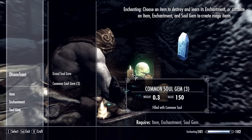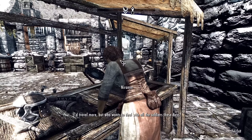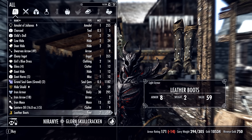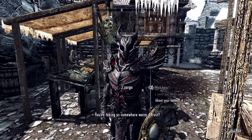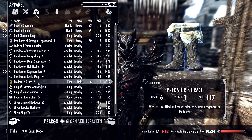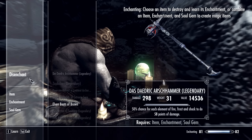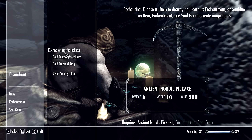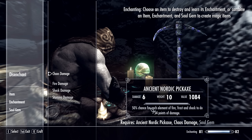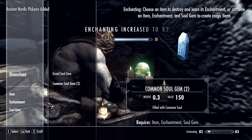We're almost to the next level, so we should enchant something else and that will get us there. Let's enchant the Nordic pickaxe — we might as well do chaos damage, not like we need to. The soul gem will take a common soul gem. Craft it. That should have gotten us to the next level — there it is.